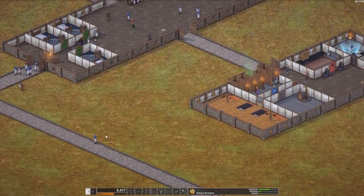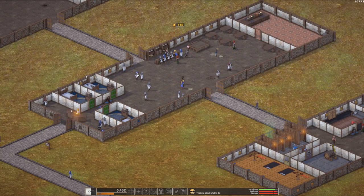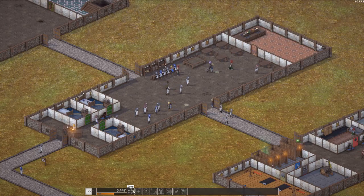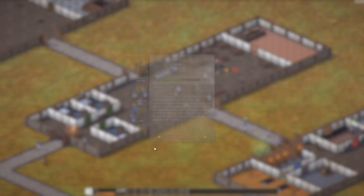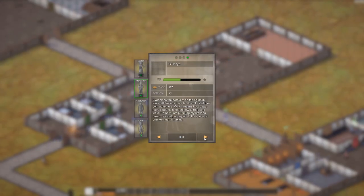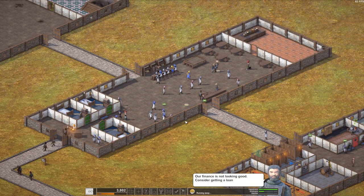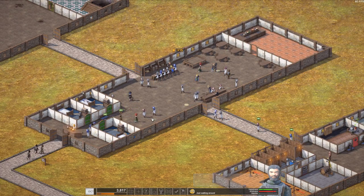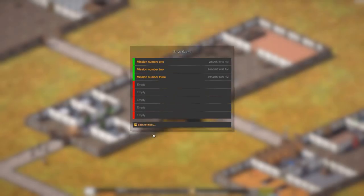Just walking around — that's not good, stop walking around and do something. Sit at the table or at the bar. I think I need to get another bar. Boom, and stuff and the bartender. Finances are not looking good. We'll be fine, we'll be fine. Let's save the game in case we aren't — let's call it mission number three. Save it, back to name and resume.